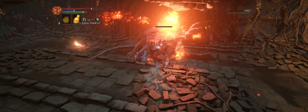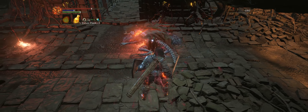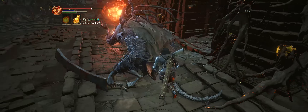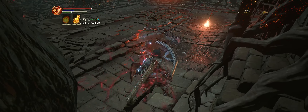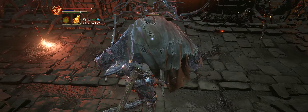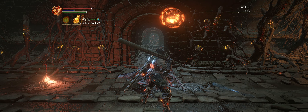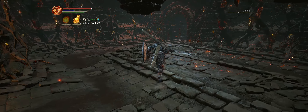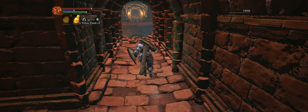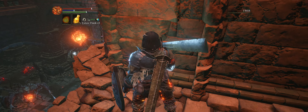I usually avoid the atrium altogether because there are a lot of fire demons and they put up a lot of turrets. Generally it's easier to just pick up the item and run away than to kill each of them individually. So we're going to fall into the atrium, dash to the corner where the item is, and run away.